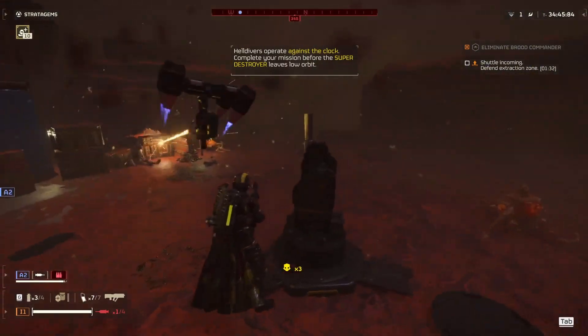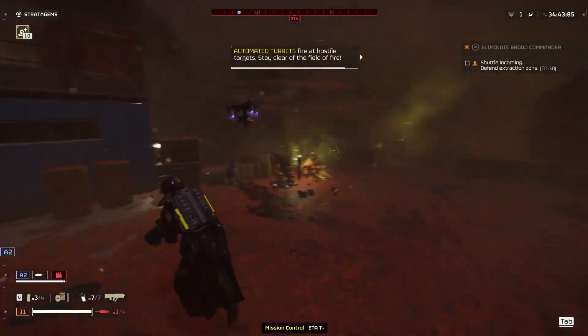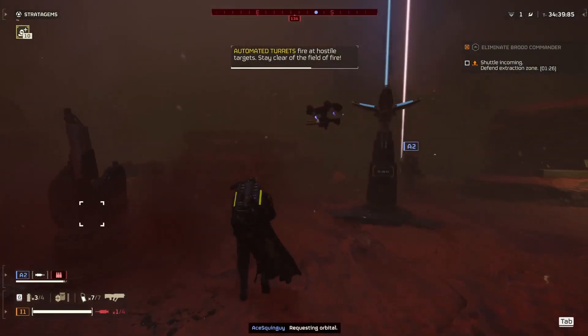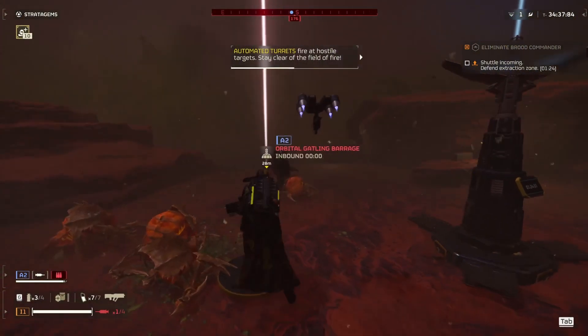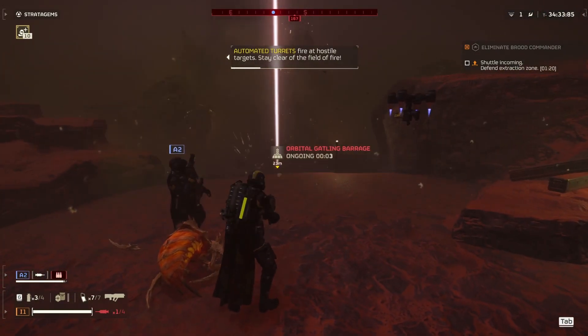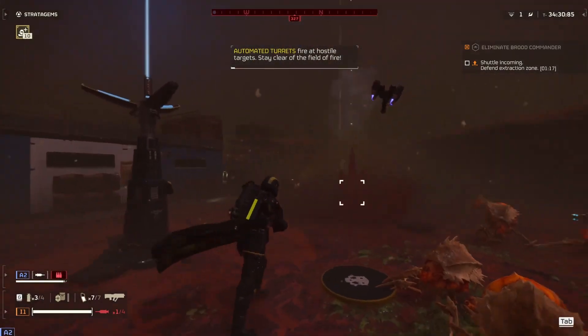Is this like a mortar? Yeah, that's a mortar. Check out this airstrike — I'm going to throw it over here. I'm going to use the orbital gatling barrage. It fires from your destroyer up there. See it? Yo, that looks pretty sick.